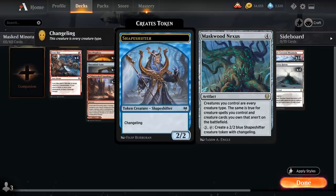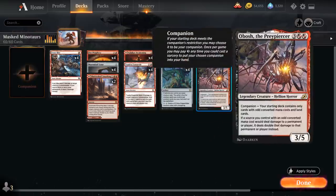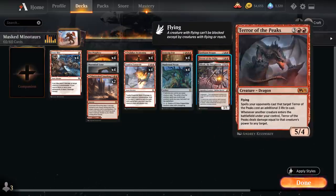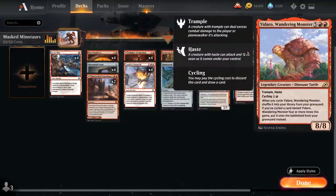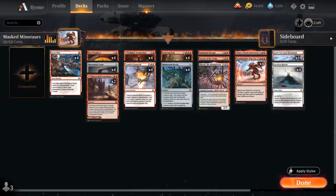In true Scooby-Doo fashion, all the Minotaurs take off their masks to reveal their true identities. The villains of this story are going to be Obosh the Preypiercer, Terror of the Peaks, Goldspan Dragon, and Yidaro, Wandering Monster. These are the 4 creatures that we're going to search up with our Deathbell Warcry.